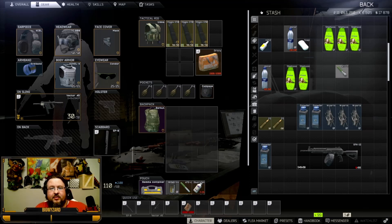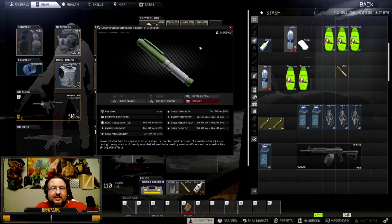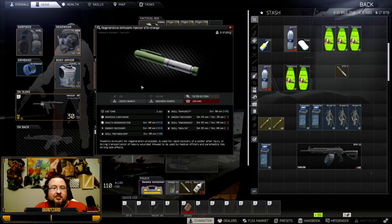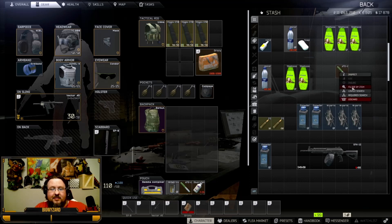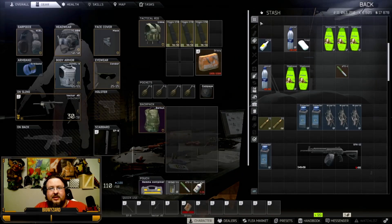Why do you want two shampoo? Once you get to three shampoo, you can trade them to Therapist level three for the regenerative stimulant. This thing is a beast — some people call it the hulk stim. It's 6.5 regeneration per second for 60 seconds. Your limbs, as long as they're not blacked, just fill right back up. It's an amazing stim — it does have some severe penalties, but it will get you back into the fight in absolutely no time.